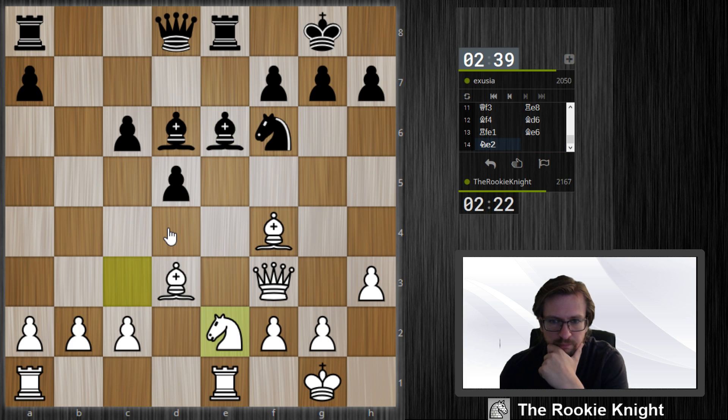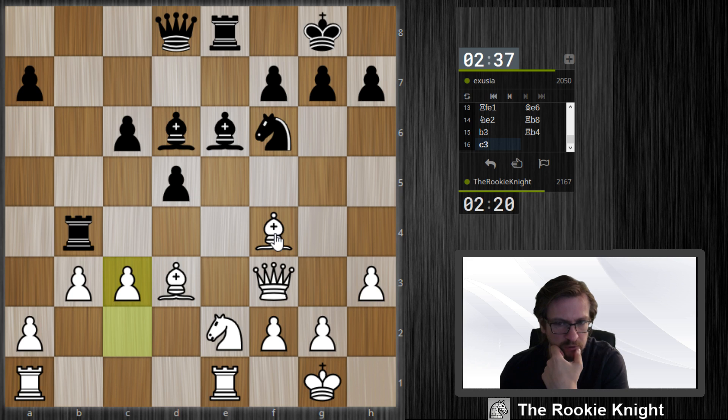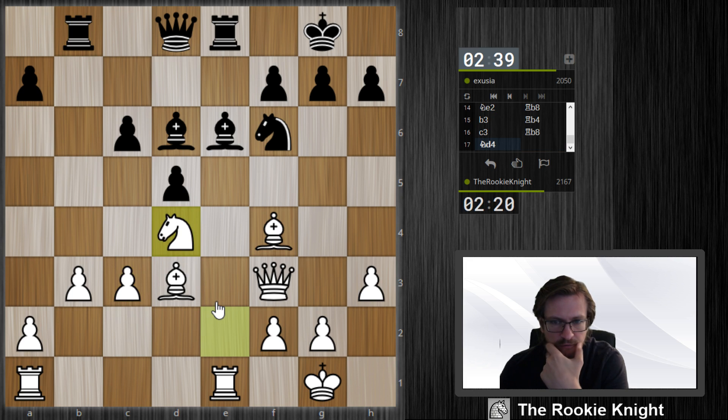Can I do something with my knight now — just move it to c4, to d4? I can play this maybe because it's not possible to take. I'm not sure about this maneuver with the rook, but the pawn on c6 is hanging. Maybe I double up the rooks on the e-file.